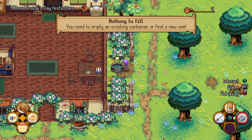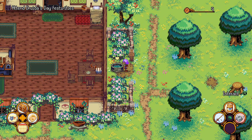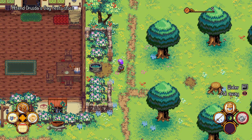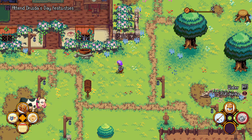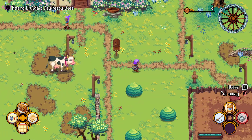So now the watering can is equipped. I interact, and it says 'you need to empty an existing container to find a new one' — so I'm guessing my watering can is still full. It turns out it's a watering can of infinite water, so I could just walk around and water the entire valley, which is interesting. Seaster didn't have anything to say to us today, and the watering trough is still full.